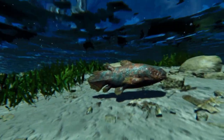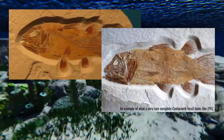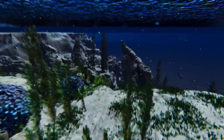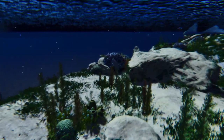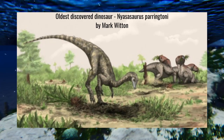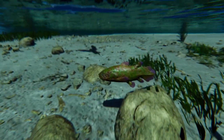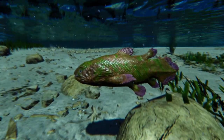Coelacanths are a well-represented freshwater and marine fossil, with the earliest fossil record being from the Devonian period, 410 million years ago. That's 170 million years before the first dinosaur. They were thought to have become extinct during the late Cretaceous about 66 million years ago.